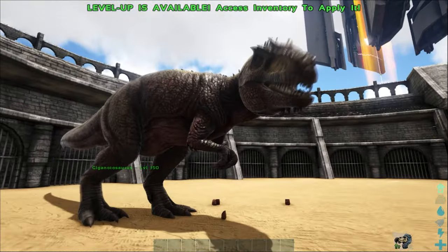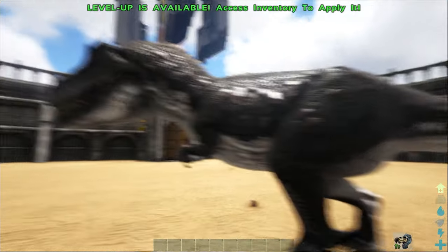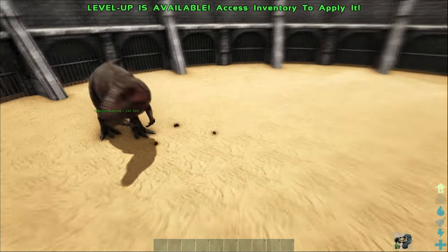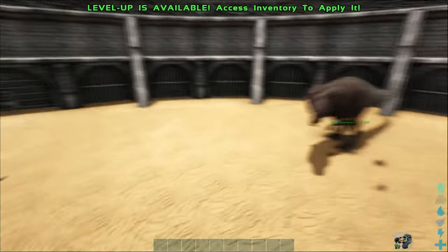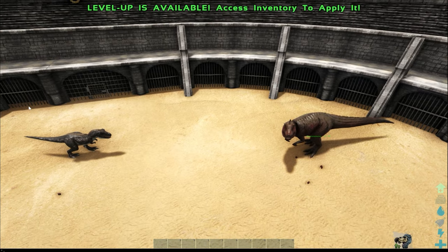So first we have a level 150 Giga that's tamed against a level 50 Rex. We're going to see how many Rexes it takes to bring down this one Giga. So we'll start our battle now.